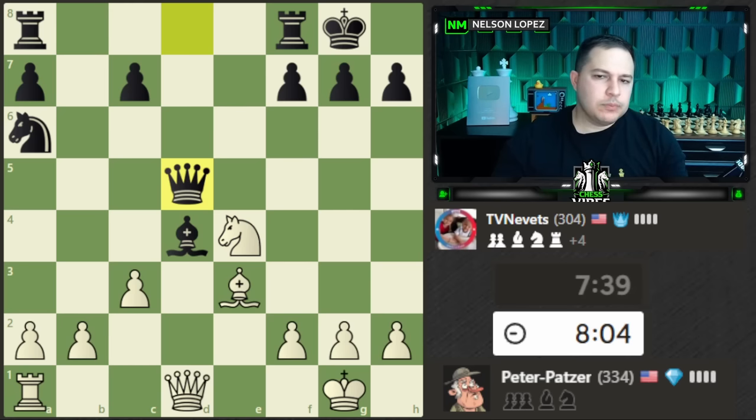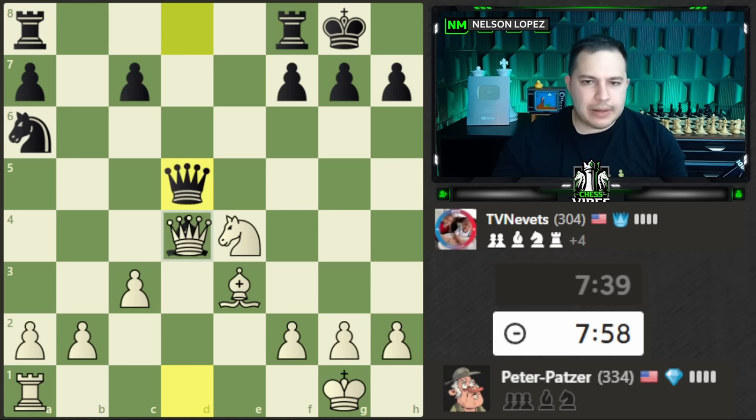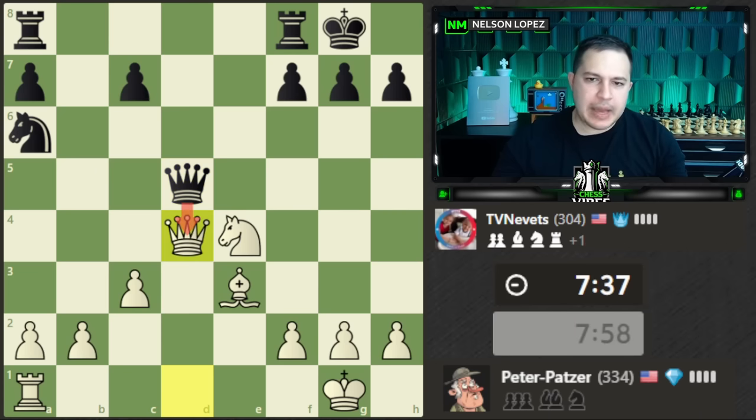Black actually blunders here. I'll take it and we'll have a more even endgame. We're still down an exchange, but that's not as much as a whole rook — much more even. I was able to get the piece and defend my knight at the same time. Black needed to just trade the bishops and queens; they would have been in an endgame up a rook. But now let's see what they're going to do.